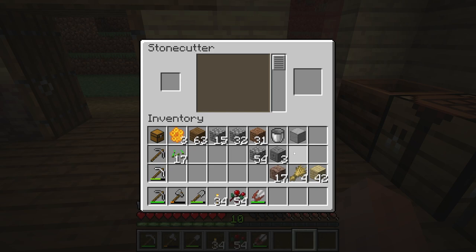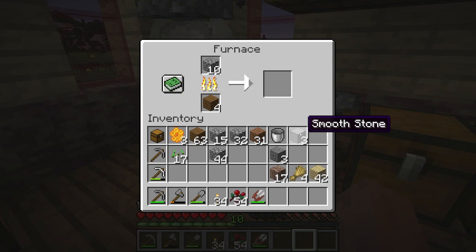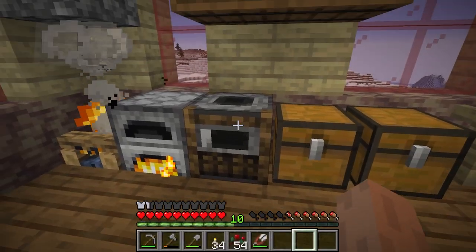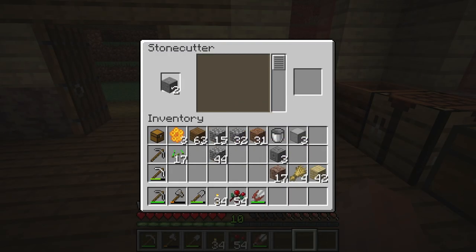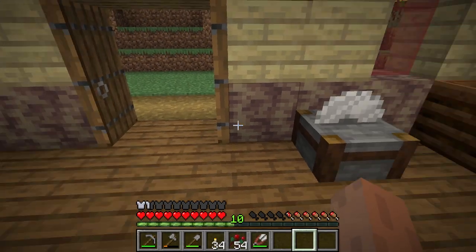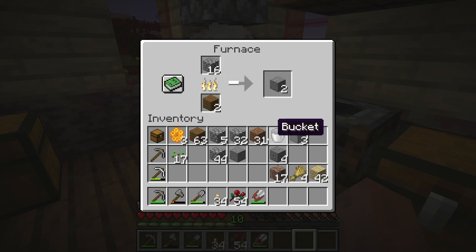We can only make three of those for now but that's a start. We'll need to smelt one more cobblestone to get the last chiseled stone brick. We'll throw about 10 cobblestone in there since we can always use smooth stone later. This is used to make a blast furnace, I believe. A blast furnace is basically like the smoker but for ore — it smelts ores at 2x speed.